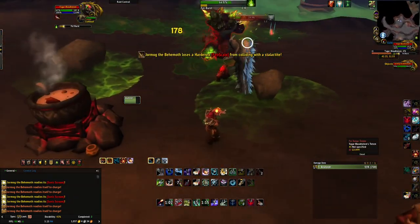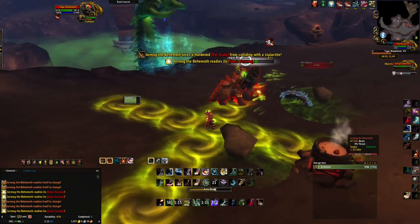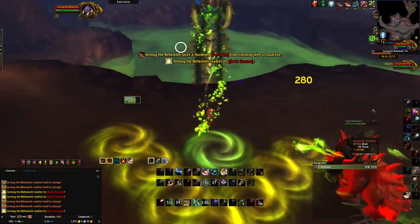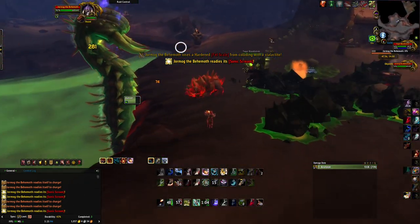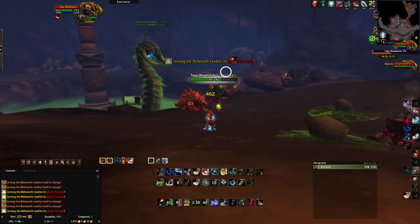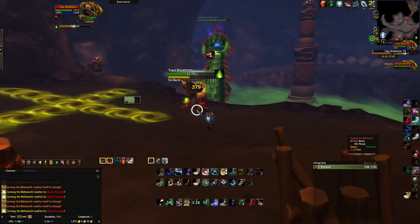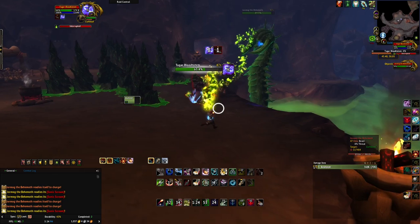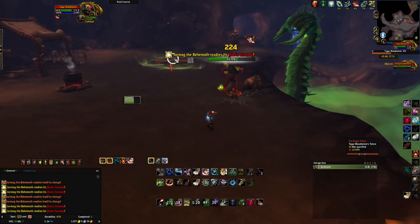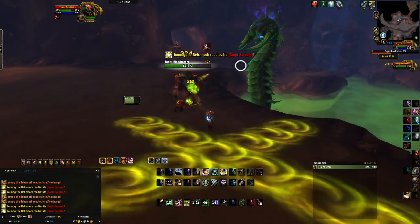Tugar is just a lot more dangerous, so you can take almost no damage from the worm. Those Sonic Scream casts take a really long time to start, so you have plenty of time to cast Scare Beast on them - though they tend to overlap pretty often. This is just the fight - it looks maybe not horrible, but it's actually really, really hectic. I kind of love it though. It was insanely fun to do, but definitely very challenging.